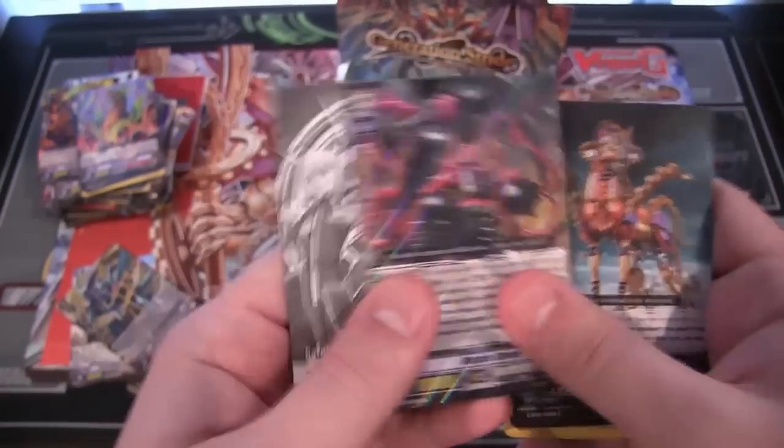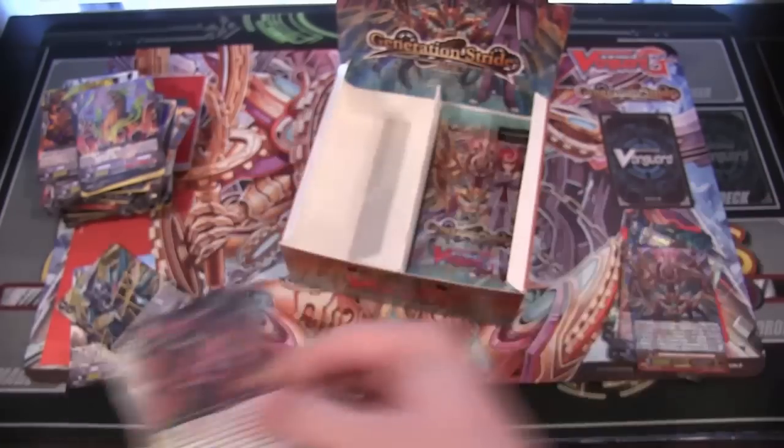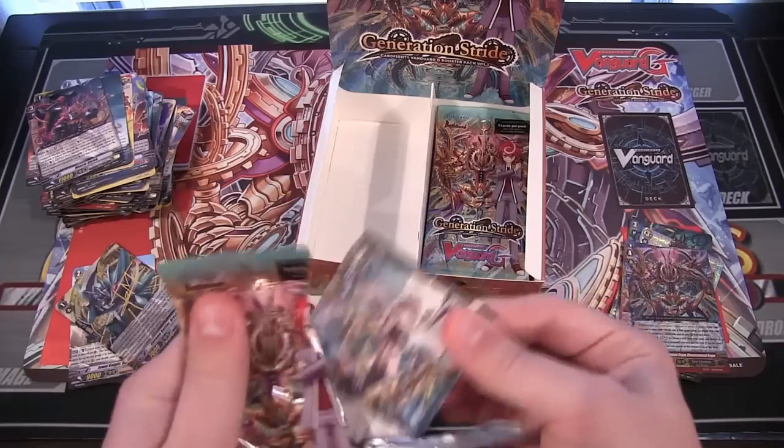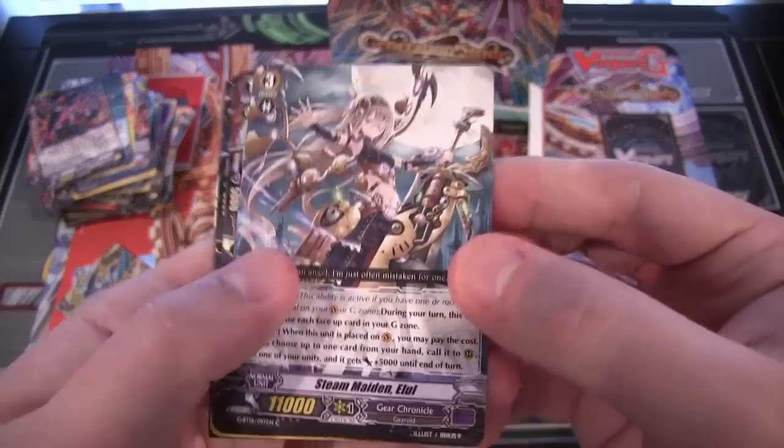Let's get another one — maybe, I guess it's possible. Muscle Shriek, which is a Nova Grappler. Man, though, that is cool! I think there's another Gear Chronicle S G unit in this set too — maybe I can get them both. That'd be awesome!